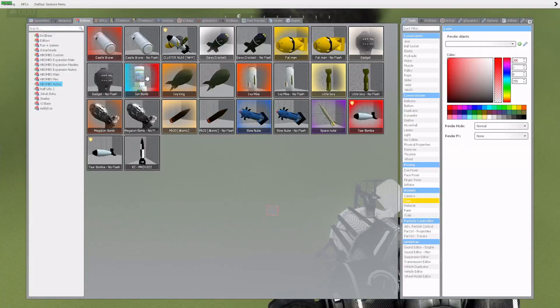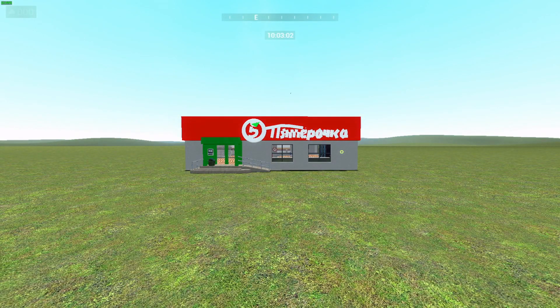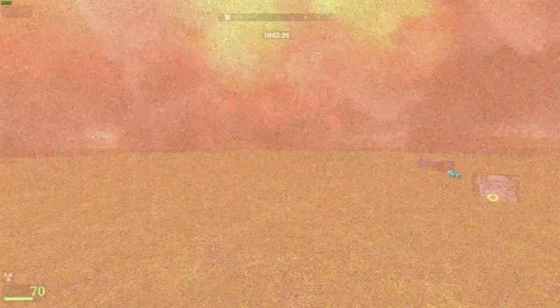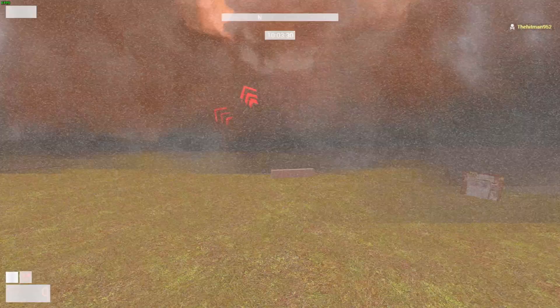We're on to the final nuke, and that is the cluster nuke. Oh boy, my game is going to really crash after this one. There it goes. The nuke doesn't look red — I just used the color tool and changed it. Prepare for my game to crash. There's about to be a lot of crap. There's the ion bomb — you can see that on the right. I'm still falling from the sky and I'm still doing just fine. My game is going to crash. Oh my god, there's so many nukes.